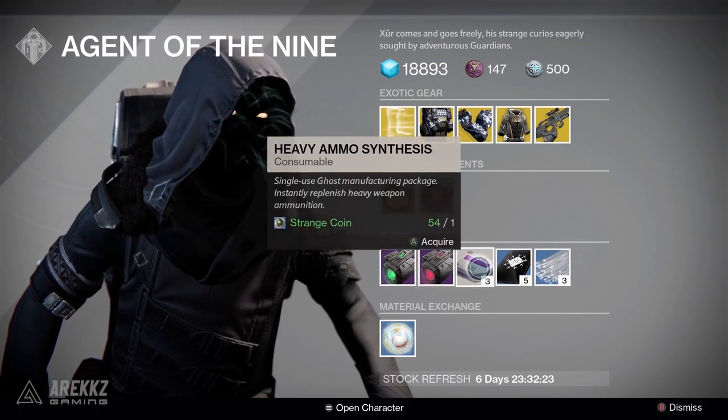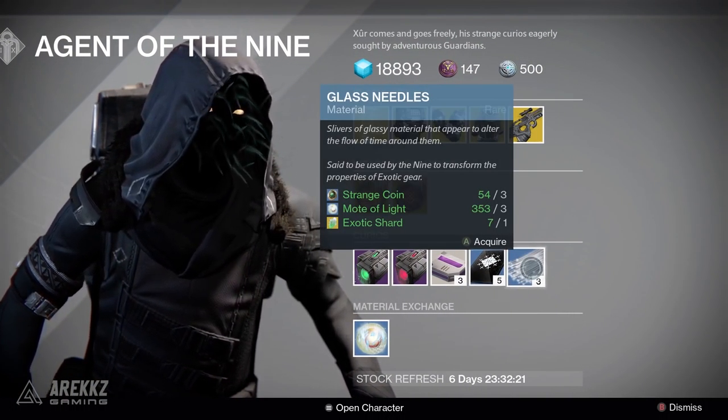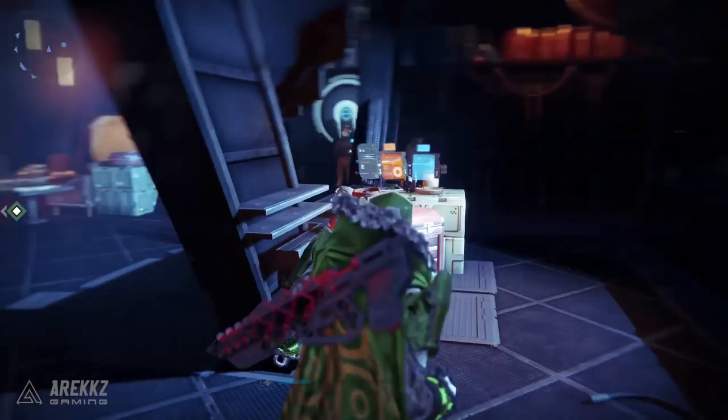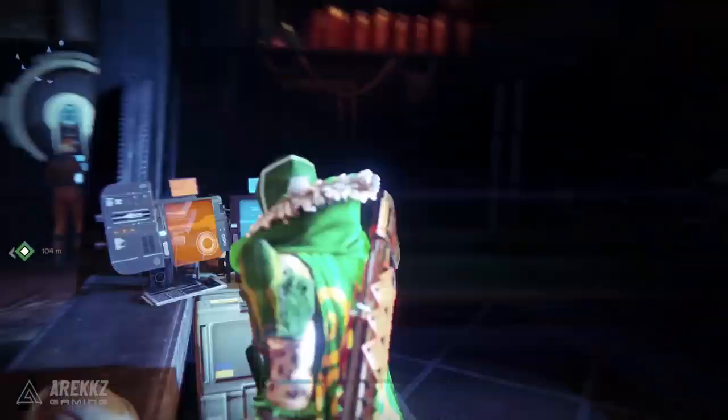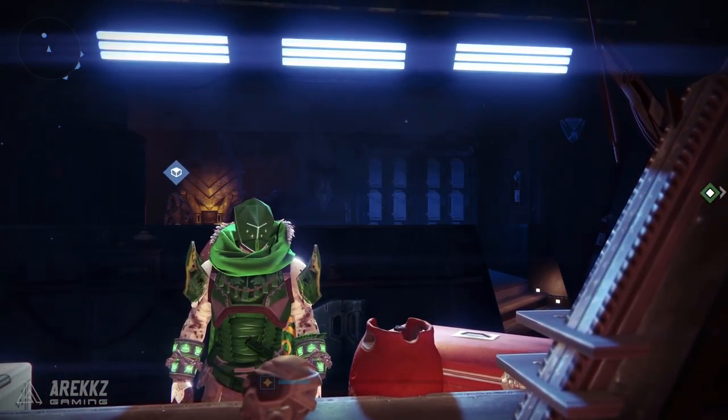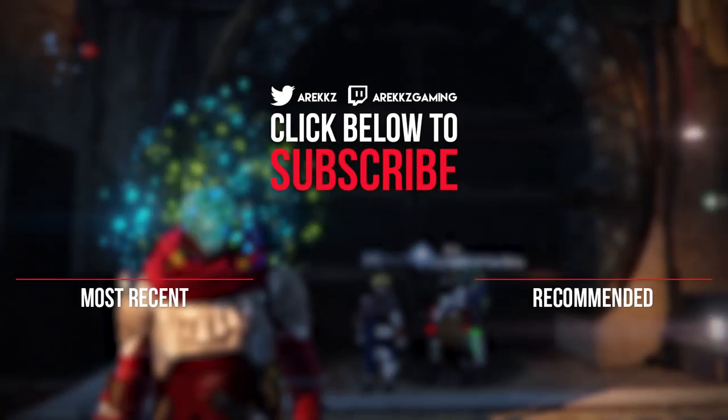On the curios side of things you have the Emerald Coil, Stealth Drive, Heavy Emerald Synth, Three of Coins, and Glass Needles. You can also get one Emote of Light for two strange coins. That's it — that is your Xur video. Hopefully you guys found this helpful. If you have any questions let me know down below, but thank you for watching, take it easy, catch you next time — peace out.